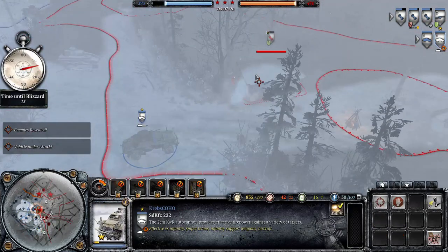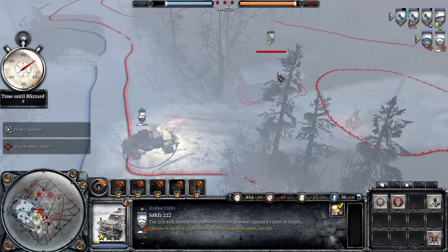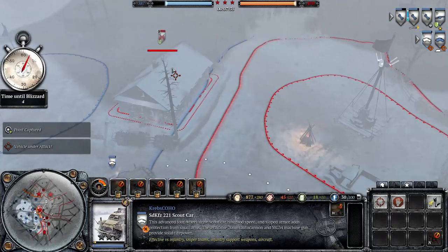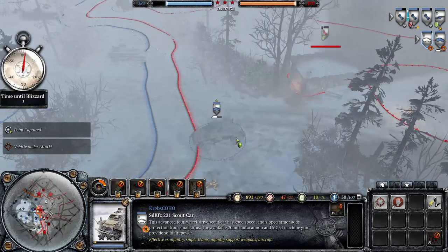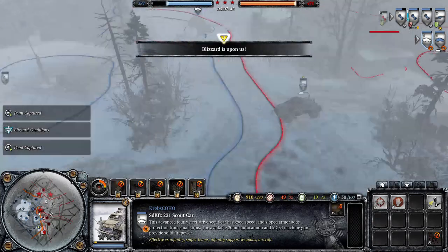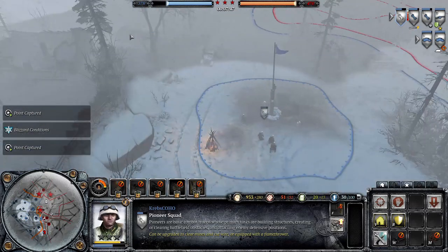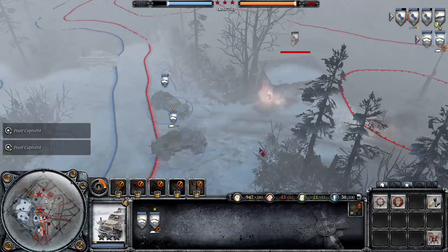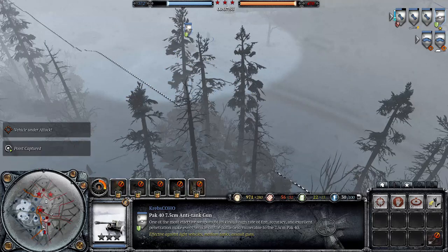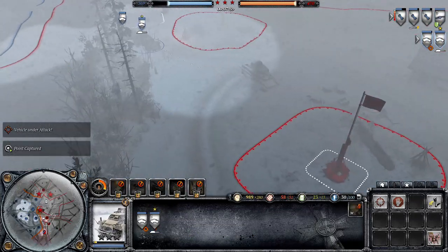Want to get some territory captured here before this blizzard comes down. Keep capping. I wish the scout cars would do more damage - it feels like they almost do no damage at all. I think what I'm lacking right now is fuel. I'm very deprived of fuel. They should be doing a lot more damage for something that's meant to be dedicated anti-infantry. Do they need veterancy in order to actually be good at killing? I have no idea what's going on here.